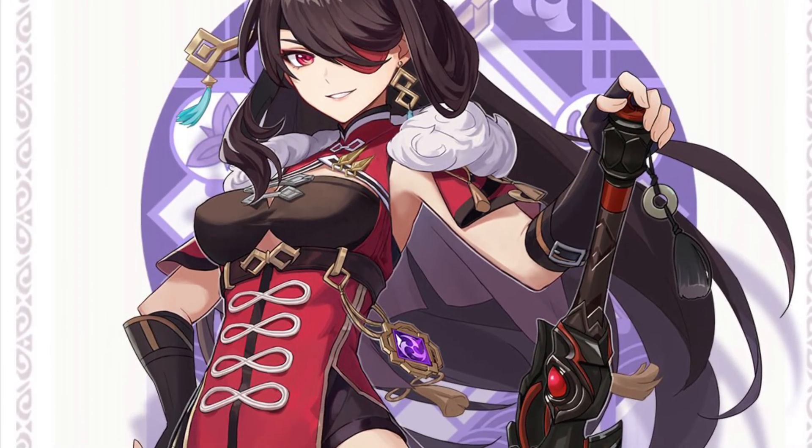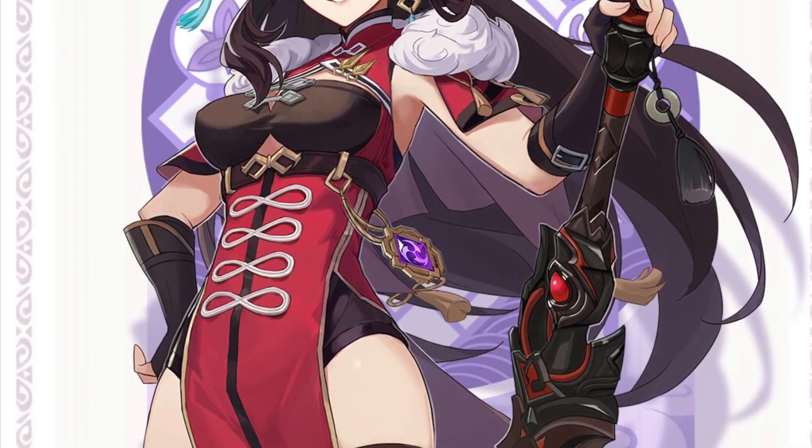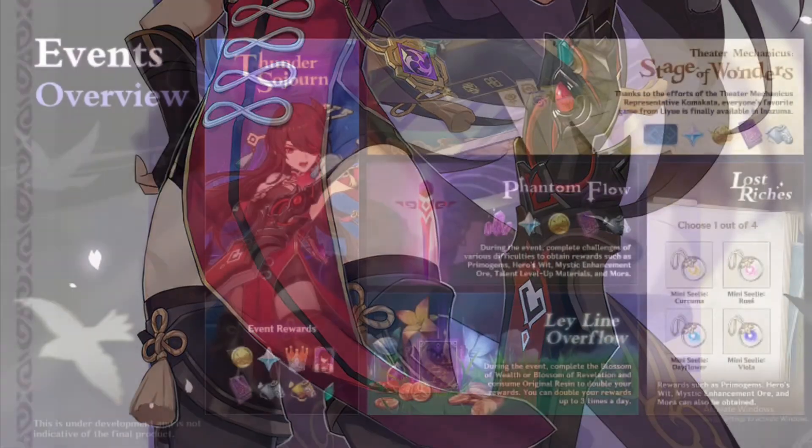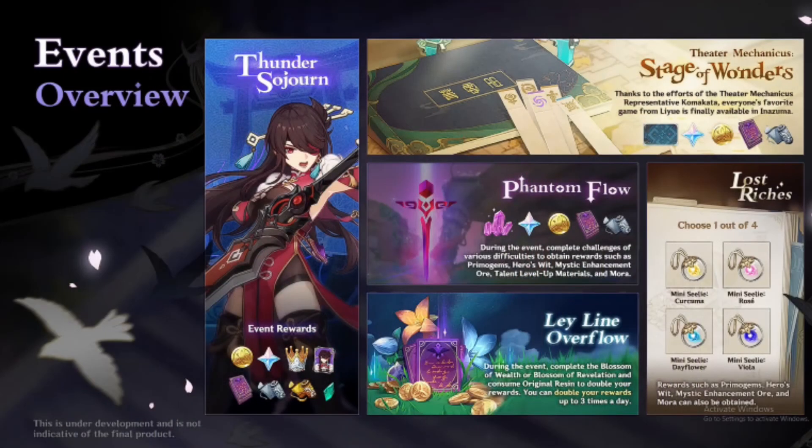That brings me to the free character we are going to get in 2.0. Maybe you want to prepare for her right now — if you don't have her or have her at a low level, you're going to get an extra constellation, so start preparing yourself for the free character.